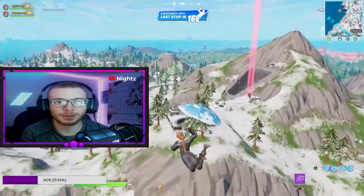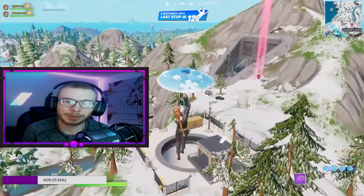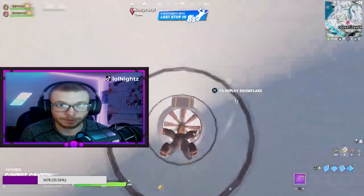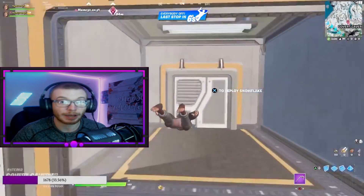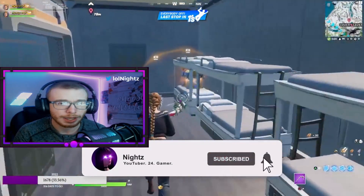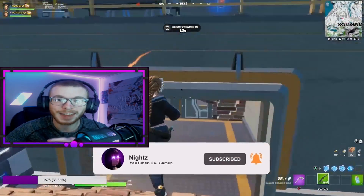What's going on everybody, welcome back to the channel, my name is Knights. In today's video I want to go over what I believe is the greatest POI we've ever had in the history of Fortnite. As you can see from the title and thumbnail, it's Grotto 2.0, or Covert Cavern. I think it's a weird name so I just call it Grotto 2.0 — it is literally one of the most stacked POIs we have ever had.